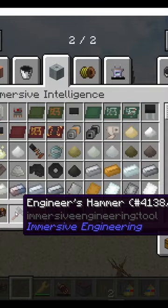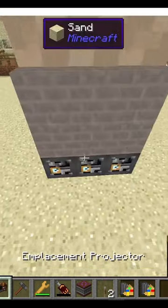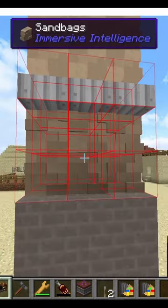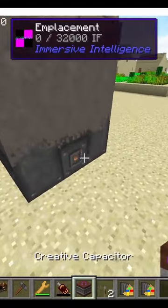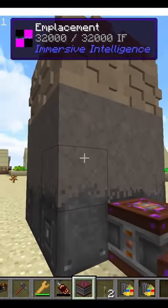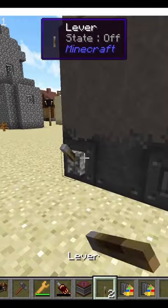Here's how you can easily set up an emplacement turret in Immersive Intelligence. With the emplacement projector in creative, shift right-click on the ground, and then with the engineer's hammer, right-click on the middle sandbag in order to form the structure. On the yellow port goes any power source, and on the red port goes a redstone signal.